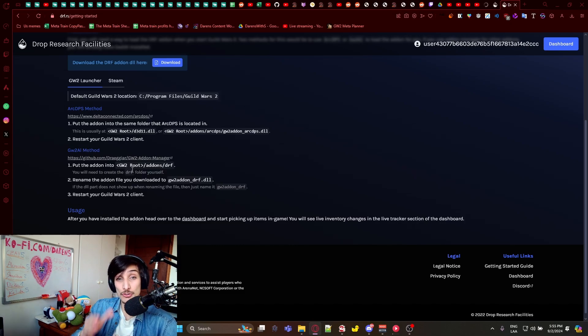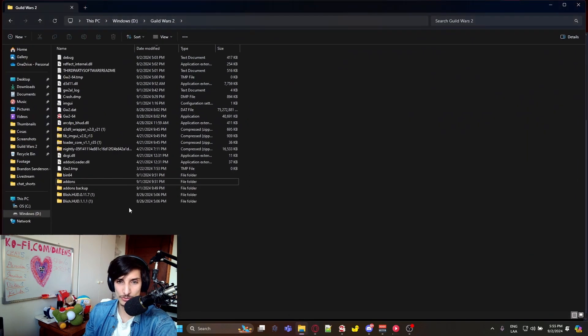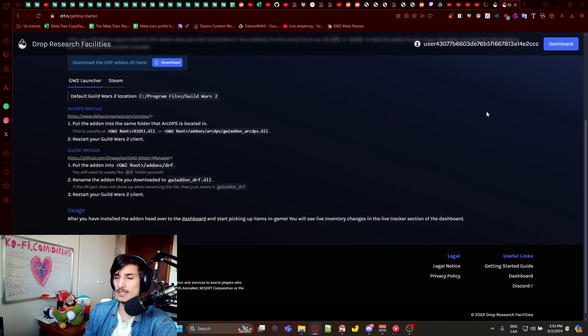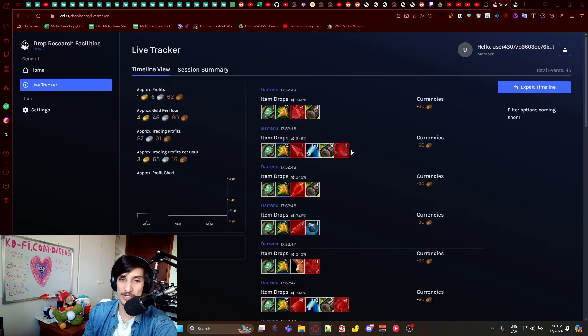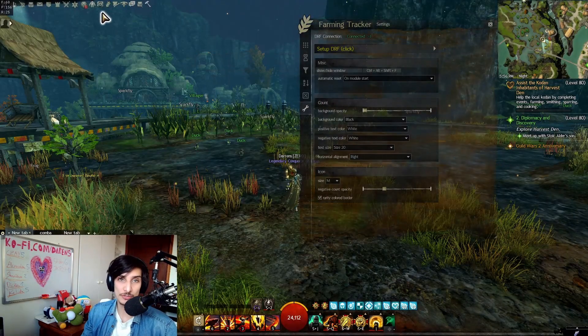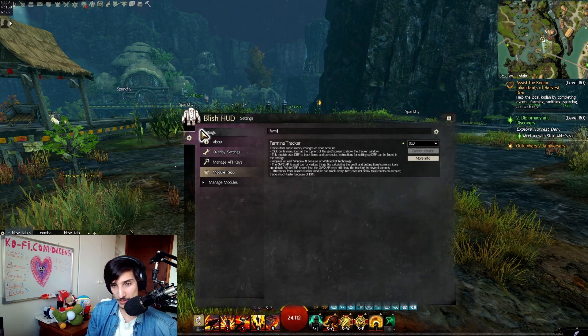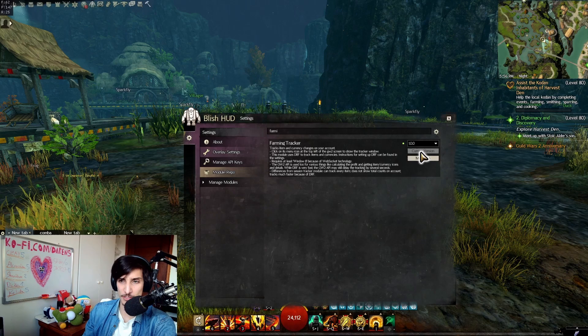Specifically, I recommend using Nexus, which is the best addon manager in my opinion — I'll link a video in the description on how to install it. Once you have the addon manager installed, go into your Guild Wars 2 addons folder and put the DLL right there. Then restart the game and make an account to be able to track your data. After that, go into Blish HUD, navigate to Module Repository, find Farming Tracker, and update to the current version.